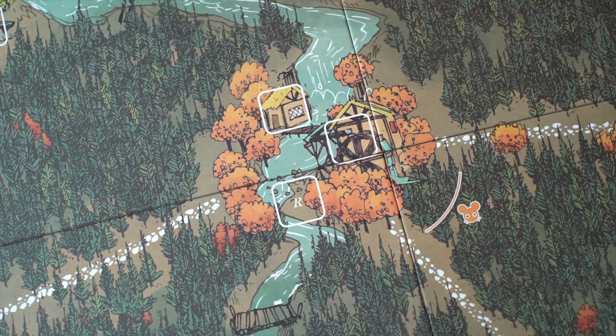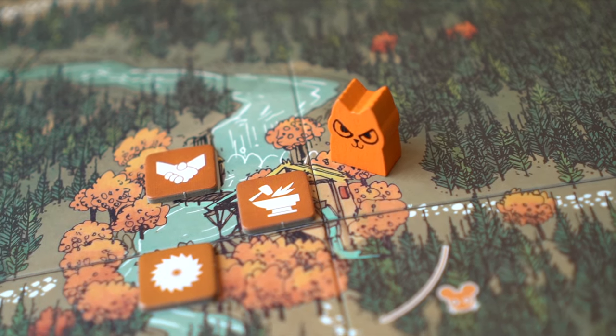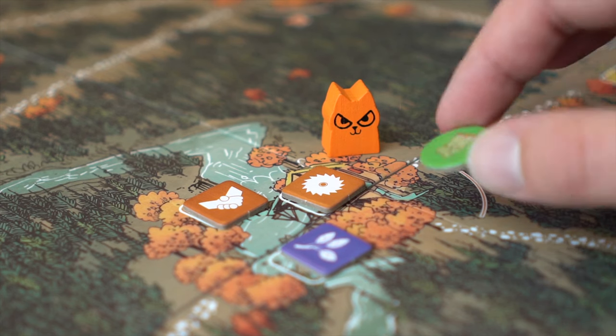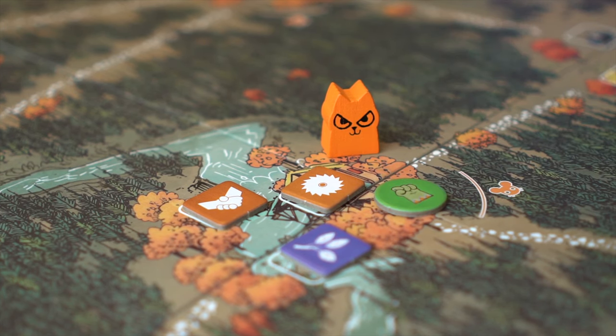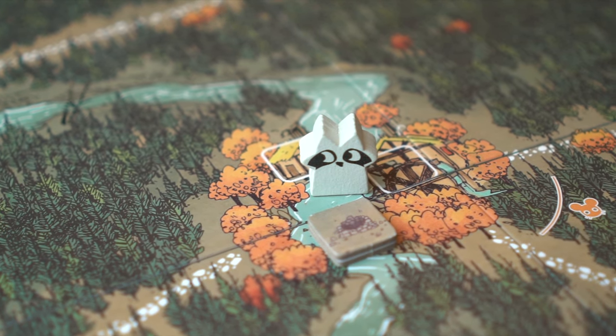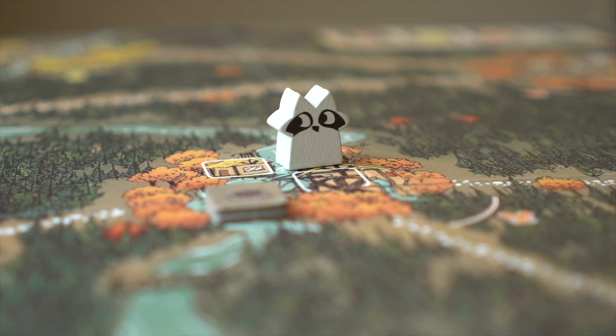Each clearing has a number of free slots in it. These slots hold buildings that players may place there. Once they are full, no more buildings can be built. Even if all slots are full, players may still place tokens in the clearing. Any slots with ruins in them cannot hold buildings until the Vagabond explores them. If no one is playing the Vagabond, then find someone to play, lest you wish them blocked for the entire game.